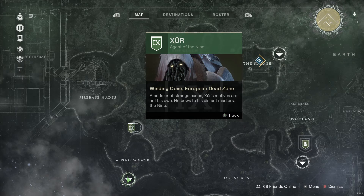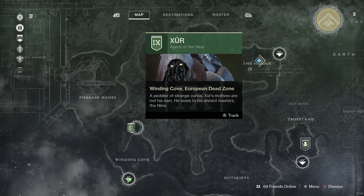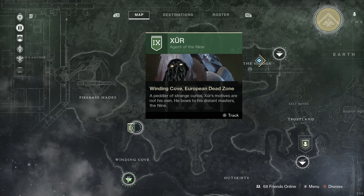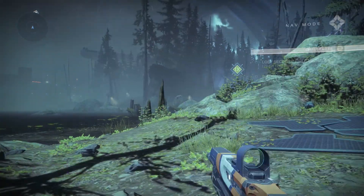Hey guys, how's it going? Zombie here with Xenar Gaming, and today we're looking at Destiny 2. It is December the first, guys — Friday. We have Xur here once again. You can find him on Earth this week; he is in the Winding Cove and he's gonna be by his wrecked ship.